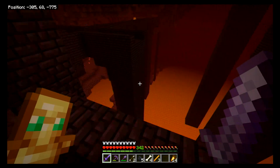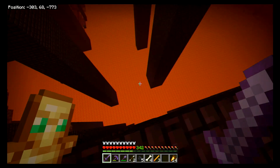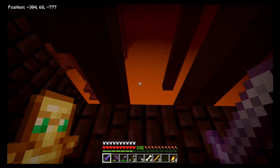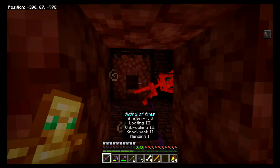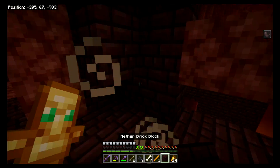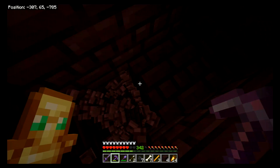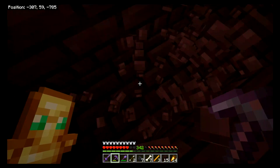We're at Y68. I kind of want to know how far it goes down. I think the bottom layer is going to be around Y20 or 30. I don't really have a safe way to go down — wait, can I mine one of these pillars down? Maybe we can mine down one of these spots here. I don't know if this is dumb or not, but as long as we're cautious we can.